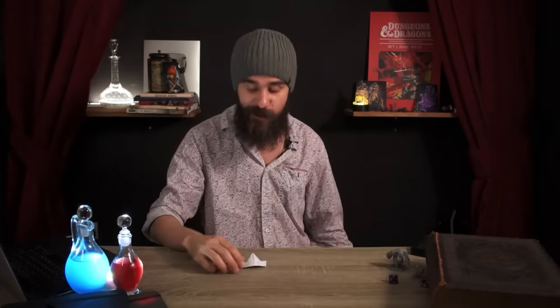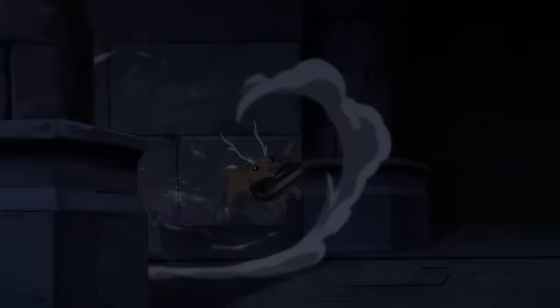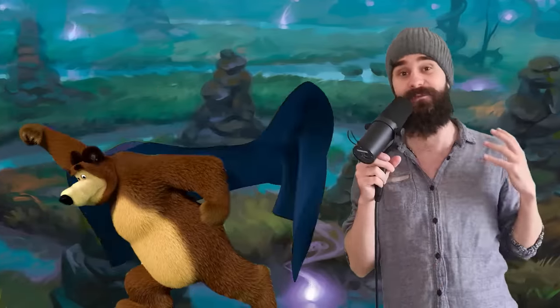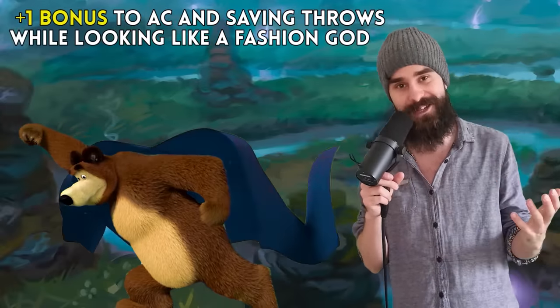There are some other Wild Shape tricks you need to know. First, you want to grab magic equipment that your favorite beast forms can wear. When you Wild Shape, you decide whether any equipment you're wearing in humanoid form merges into your new form, falls on the ground, or is worn by the form you take. If that equipment can fit the form you turn into, it becomes a lot more powerful. For example, a Cloak of Protection could totally work as a cape for a bear, so you keep that boost to AC and saving throws even when Wild Shaped.